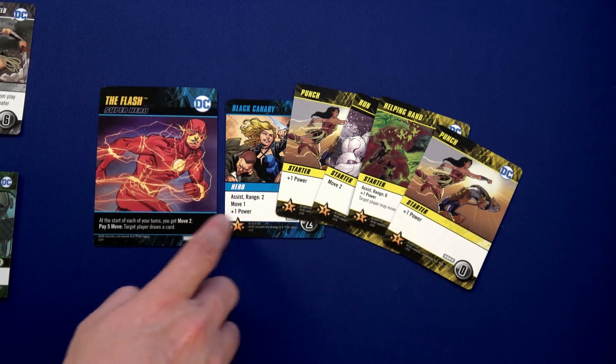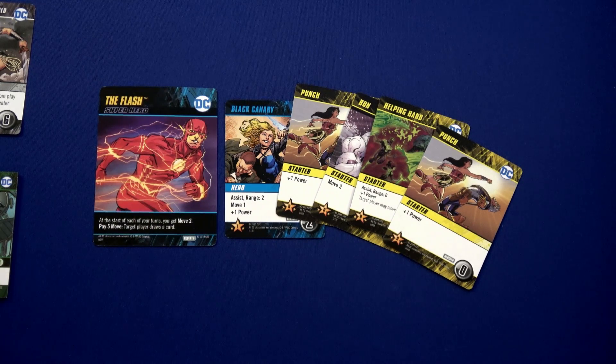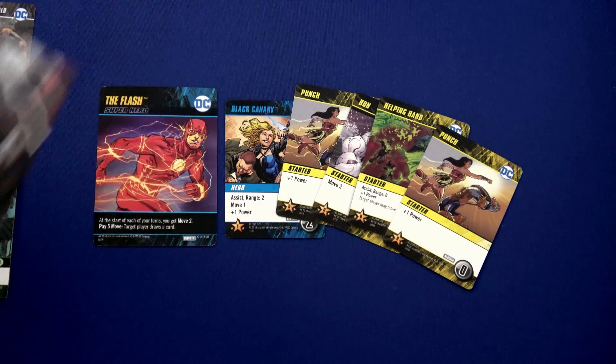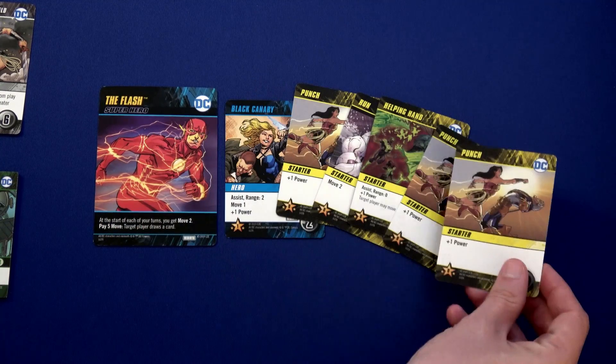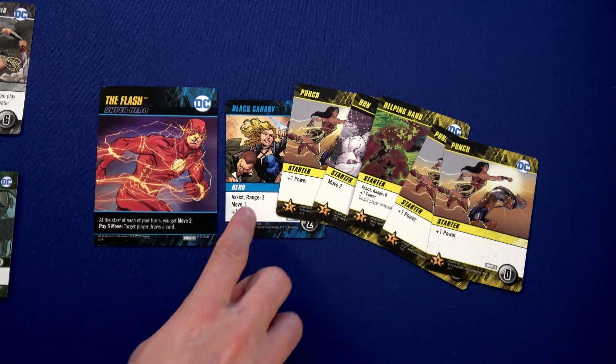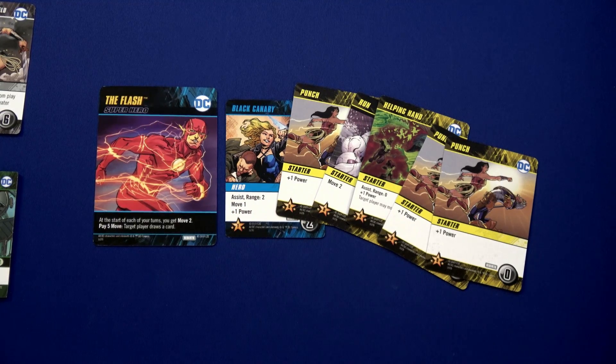Flash has two movement plus two movement plus one — enough to use his ability to draw a card. We get plus one power, so total power is one, two, three, four, five — still not enough. We need six. Wonder Woman has a Helping Hand but is one space away from the Flash, so she can't reach him. He's just going to stay where he's at.